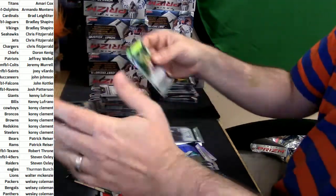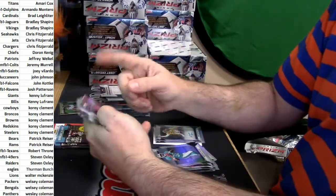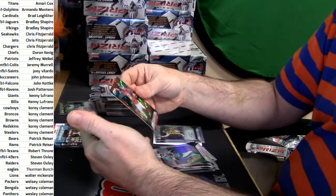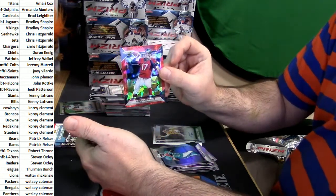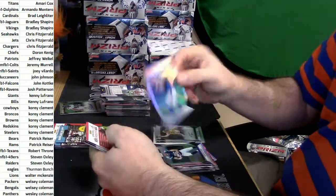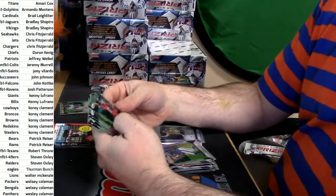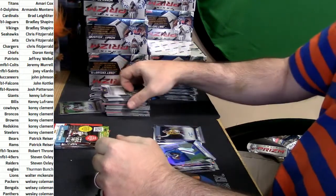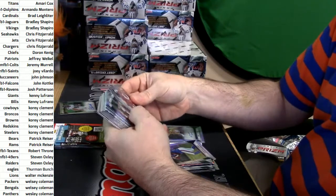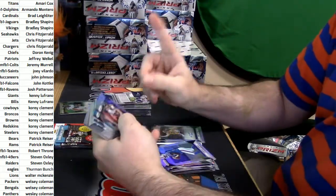Double-A deuce — I'm gonna go through all of the autos at the end of it, and yes, all but one box got opened. Brock Osweiler red crackle to 75, Hunter Henry and Cardale Jones. Gold wince auto — that's what it was — a gold wince auto. And an eBay 101, 10 out of 10.